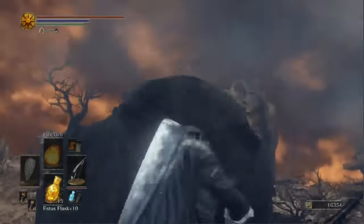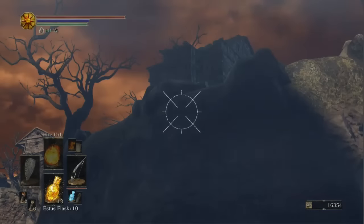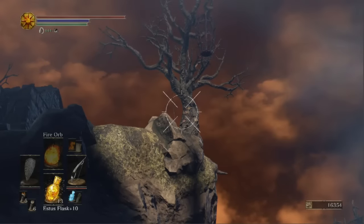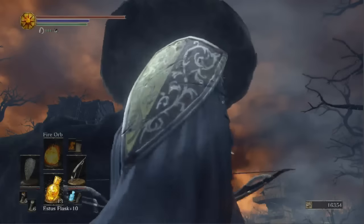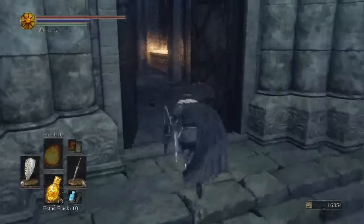Once you're up here, exit the very front of the building. With your bow and arrow, look up at the right tree — there will be a corpse there with an item on it. If you shoot it from just the right angle, it will fall down to the area below. However, if you shoot it from the wrong angle, it's going to push it back up onto the ledge.